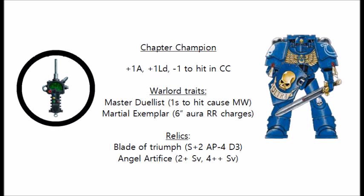As per all the other Space Marine Masters of the Chapter in Faith and Fury, the Chapter Champion is a one command point upgrade for a company champion in your Space Marine army. It can't be used if you already have a Chapter Champion. The Ultramarines have a unique datasheet for a Chapter Champion, so if you have him in your Ultramarines army, you can't use this stratagem. The Black Templars also have a specific rule that means you can't use this stratagem.